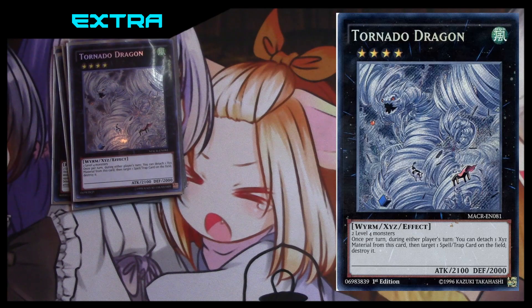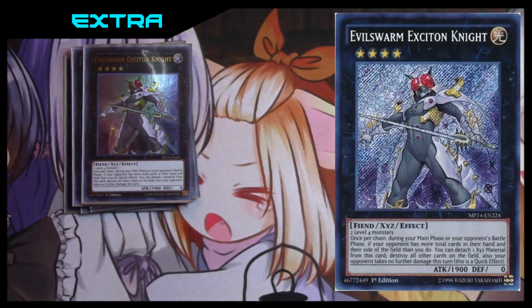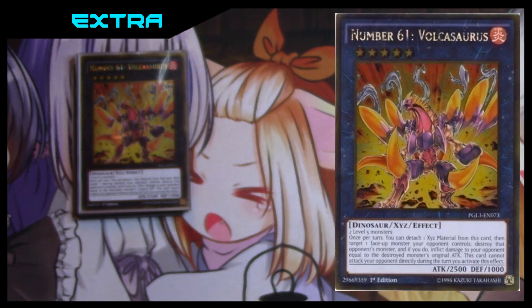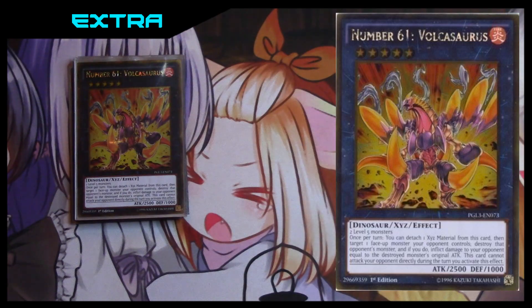Next we have Tornado Dragon because we're lacking in the backrow removal department — if you want to try Twin Twisters I don't really know what to take out, but Tornado Dragon usually gets the job done. One Exciton Knight — he's at three now but I'm still just playing one because this card is nuts. The rank five is Volcasaurus, which is really easy to make with Wind-Up Shark since he can become level five, and Mike is also level five. You detach material, target a monster your opponent controls, destroy it, and deal burn damage equal to its attack.